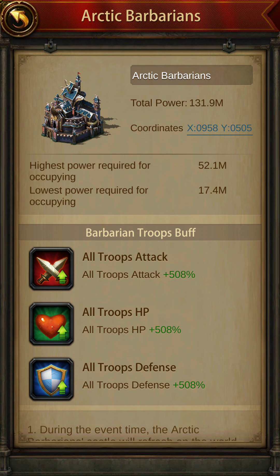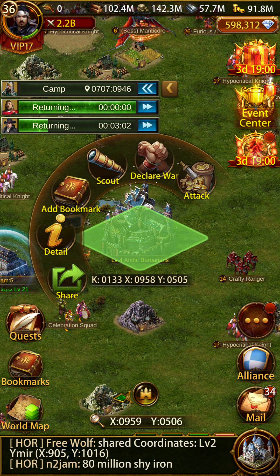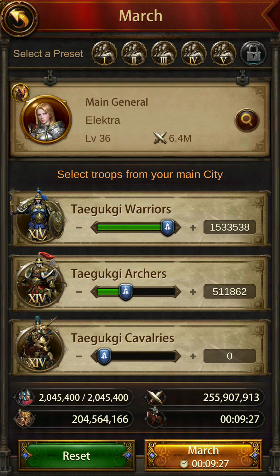This building is a 131 million power building with a 508% buff. You can defeat this — a K35 can defeat this without any challenge. The highest power required for occupying is 52 million. So if you want to occupy this building, you'll need 52 million. Allow me a second to check if I can use my friend's account which is on my PC to demonstrate.